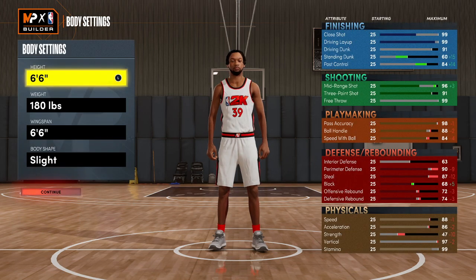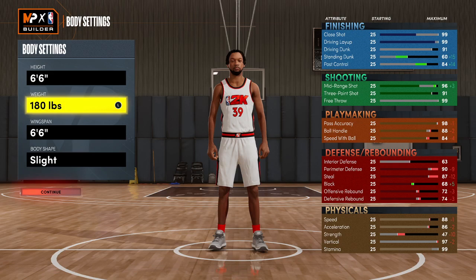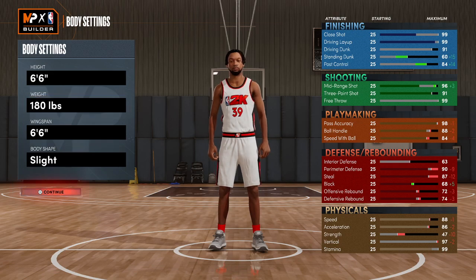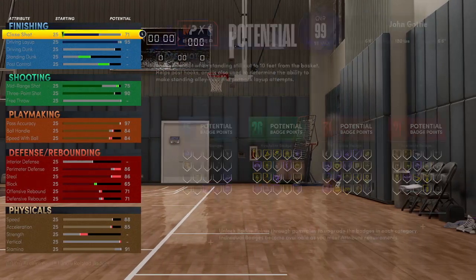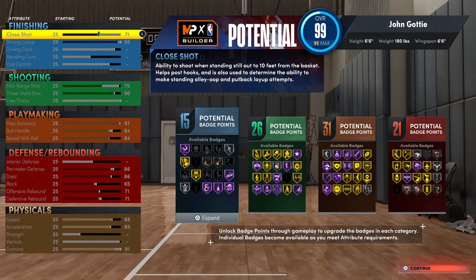For height, I went 6'6". If you go 6'5" you can probably get him faster, but I didn't want bronze Intimidator — I wanted silver Intimidator. Weight, I got the lowest weight. Body shape is totally up to you, it doesn't make a difference, but the weight does make a difference.